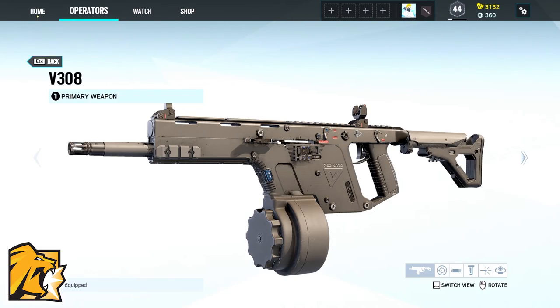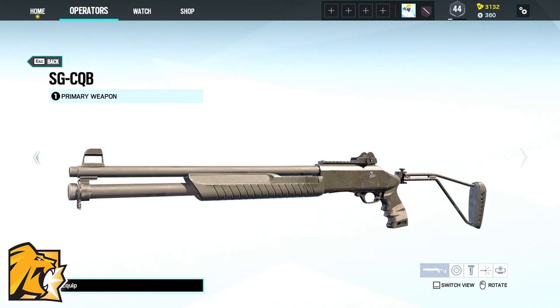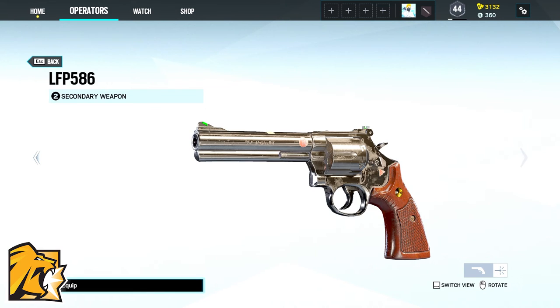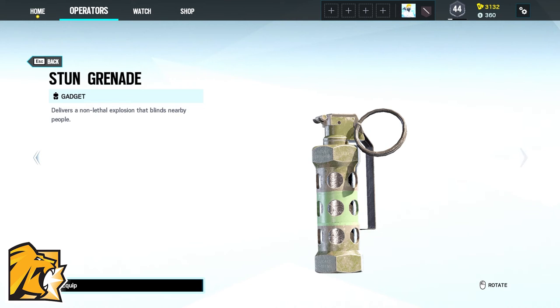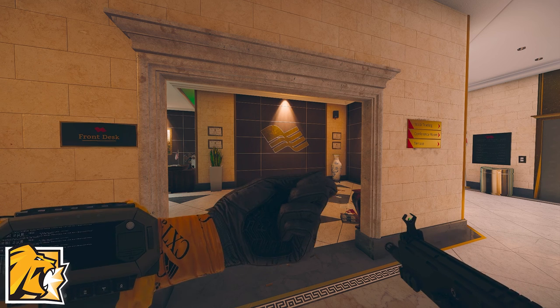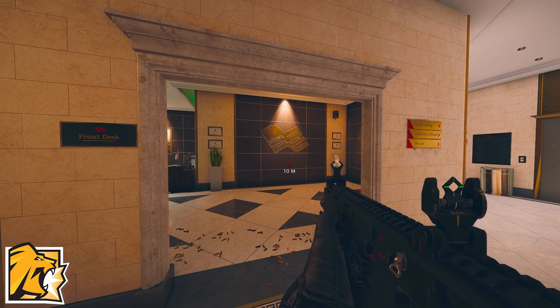Lion's primary weapon is either the V-308, the 417 or the SG-CQB and as a secondary the GON-6 or the LFP-586. Lion's gadgets are either three stun grenades or one Claymore. And his device called EE-1D detects enemy movement, tagging their position during the scan.